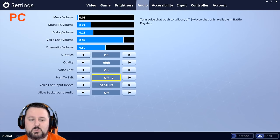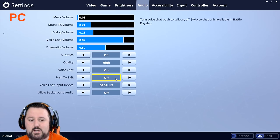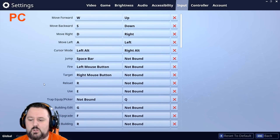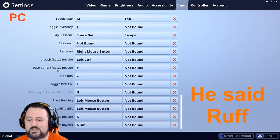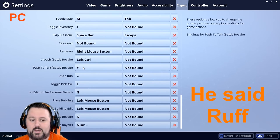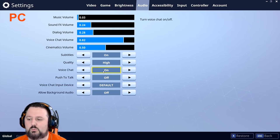Push to Talk is another setting to check. If Push to Talk is turned on, you have to press a key to talk. Sometimes this gets turned on by mistake. For testing purposes, turn it off. If it works, you can turn it back on and go into Input to find the Push to Talk key binding. I have it bound to Y — holding Y lets me talk; releasing it stops transmission. Until things work, I'd keep Push to Talk off and voice chat on.